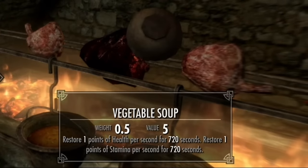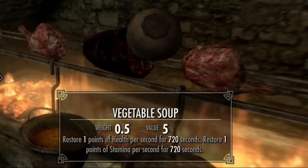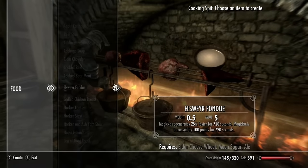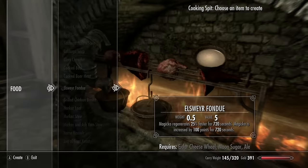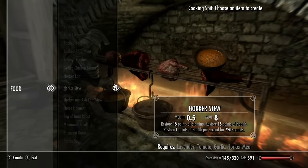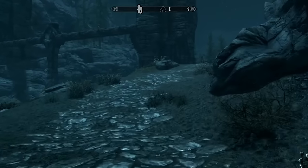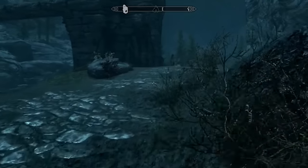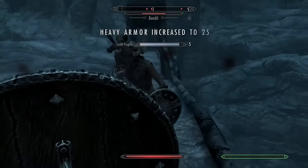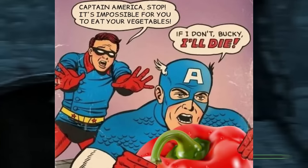Now while that sounds underwhelming, to do a shield bash in Skyrim you only actually need one point of stamina - so once I've eaten some soup I can shield bash rapidly nonstop for 12 minutes straight. Spoiler alert: this makes things from here a lot, lot easier. I wanted to see how effective the soup strategy would be on some nearby bandits, and the footage speaks for itself - it is indeed very effective. Eat your vegetables, kids.